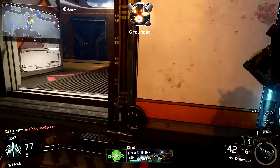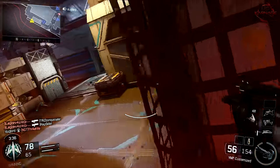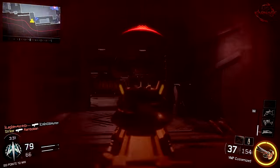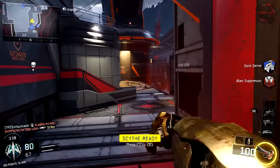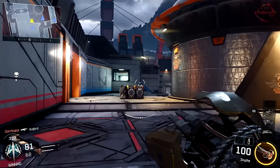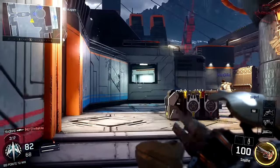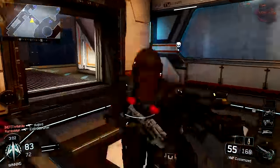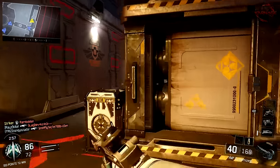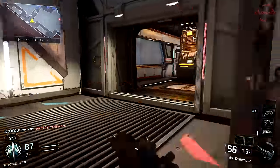I think once it's out to the general public and I play it even more than I did at the DLC event at the Treyarch offices, I'll like this map even more — it was by far my favorite DLC map while I was there. I really like the wall runs on the sides, they are very good. I used those to my advantage several times to take out enemies, flank around them, and get them from the back.